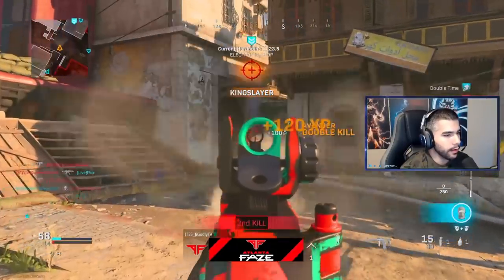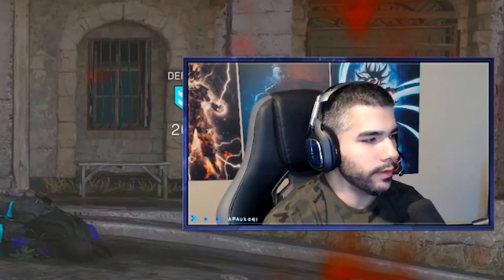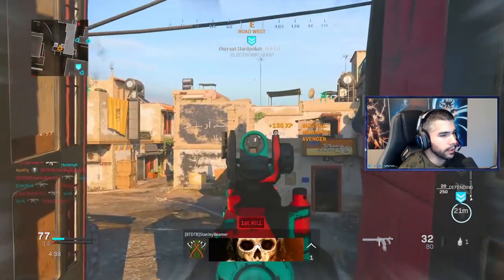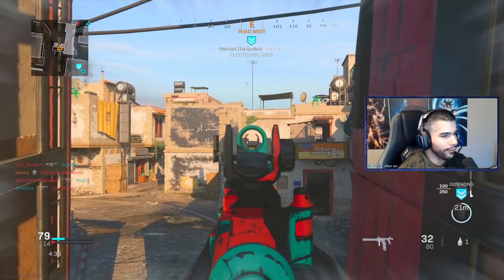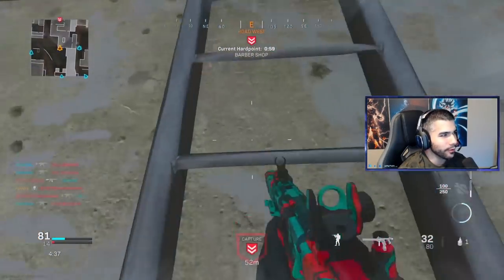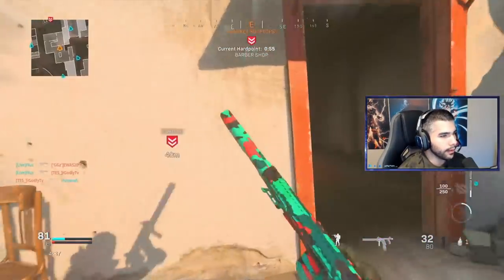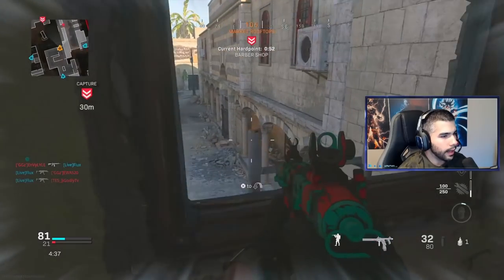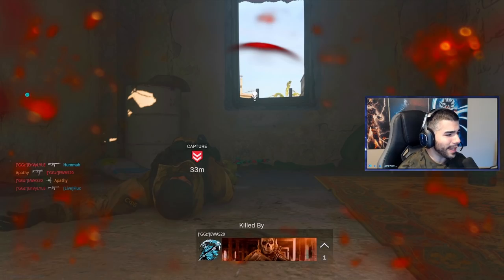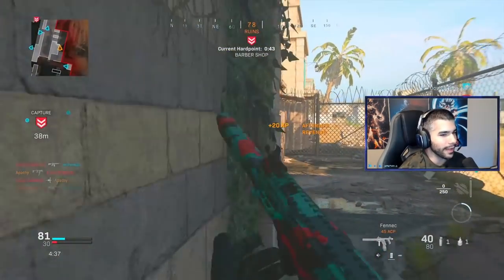I'm gonna spawn here in the back, get one, get two — oh my god, they're all just hitting down our mid. Nothing makes me more excited to be using this brand new gun. The Vector, bro — this brings back memories. I feel like I'm back in Ghost days. Vector was the best weapon in the pro scene in Call of Duty and now I'm using it once again.